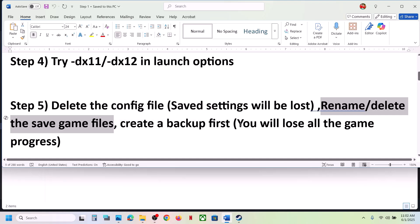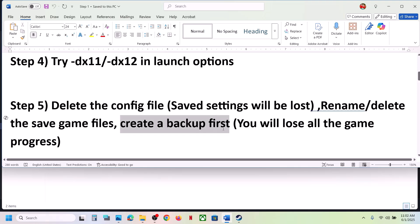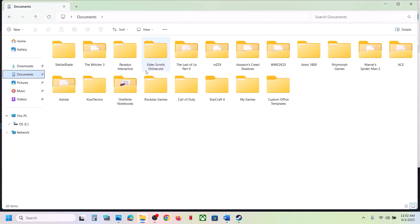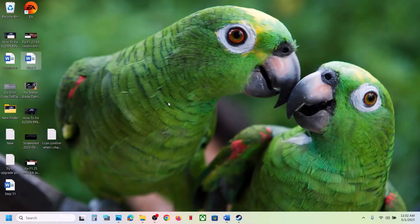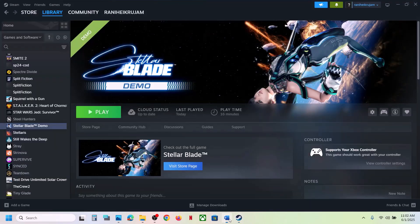If that does not work, rename or delete the save game files. Note: when you rename or delete the save game files, you will lose all game progress and have to start from scratch, so create a backup first. Go to Documents, find the game folder, copy it and paste it to the Desktop as a backup. Once you have a backup, rename the original folder, then launch the game and check.